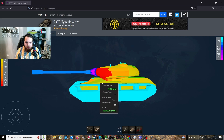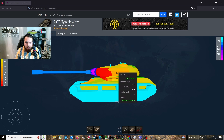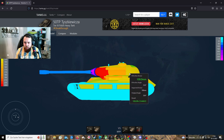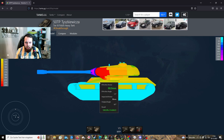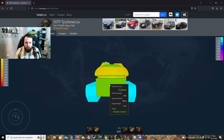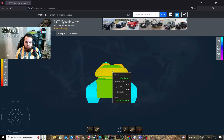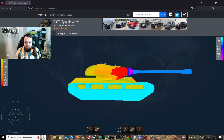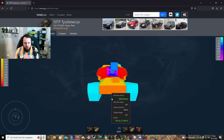Seitenpanzerung ist recht gut, muss man sagen. Da hatte ich auf jeden Fall noch nie Probleme, dass ich da irgendwie von HE gepennt worden bin. 160 Millimeter, 100 Millimeter, 104, 90 und ansonsten hier vorne geht es dann wieder lustig abgeschrägt zu, da wird das Ganze dann nochmal mehr. Heckpanzerung 70, 75 so in dem Dreh und auch hinten nominale Turmpanzerung 100 Millimeter - auch da eigentlich nicht ganz so easy mit der Standard-HE durchzukommen. Panzerungswunder ist er auf jeden Fall nicht.